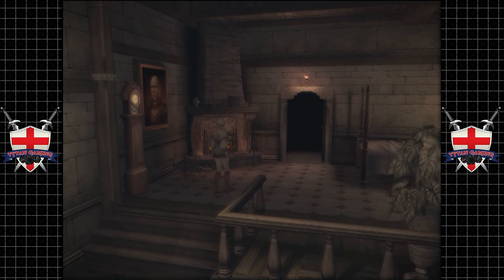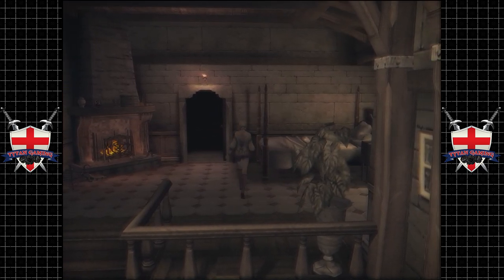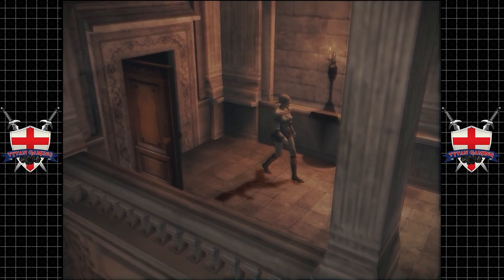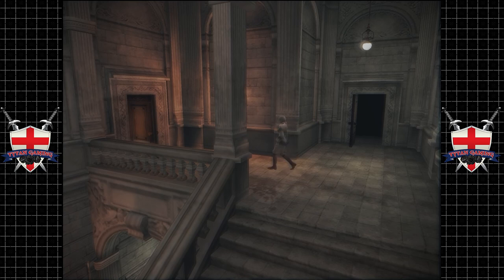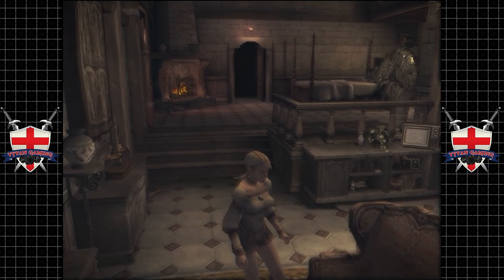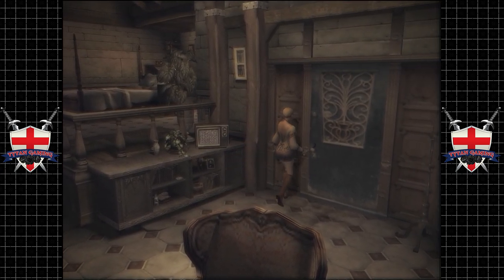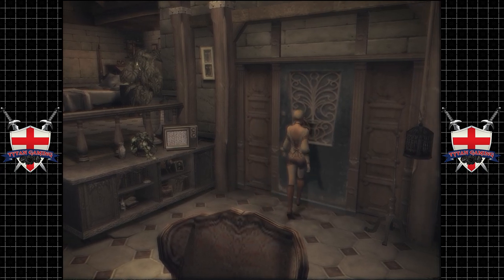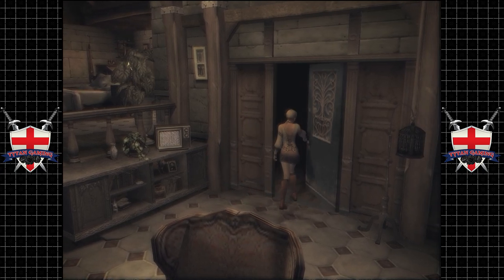Hey guys, welcome back to Haunting Ground. We were being chased by this big Uncle Bad Touch type fellow. Can we go outside, I wonder? Let's go outside if we can. Alright, go outside. We actually can.